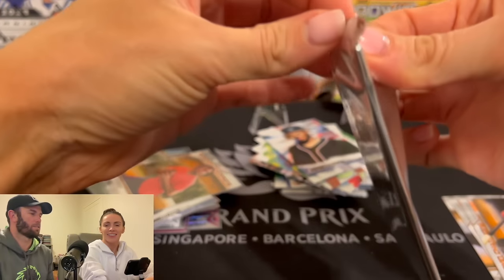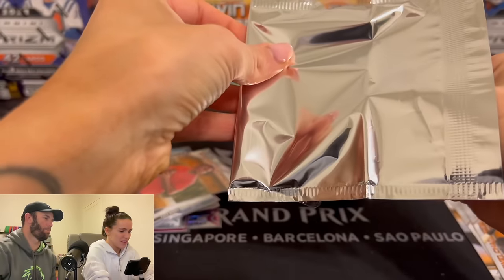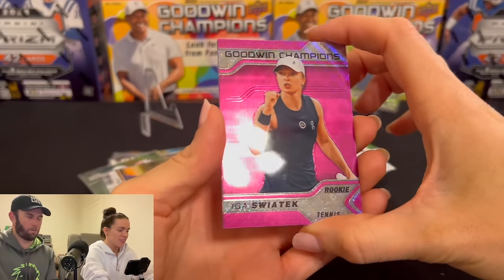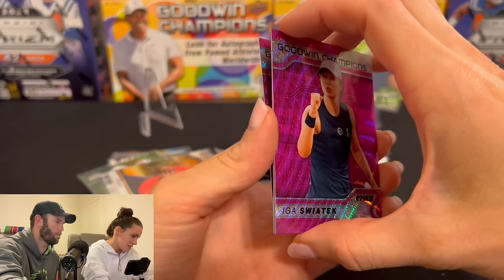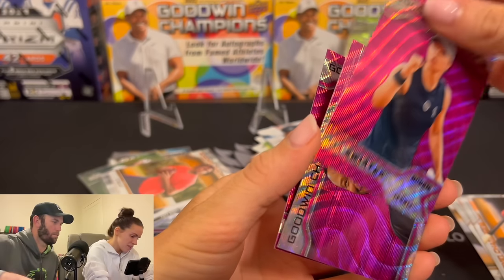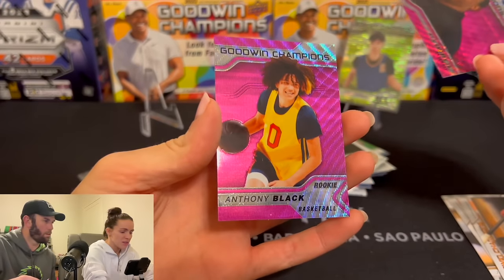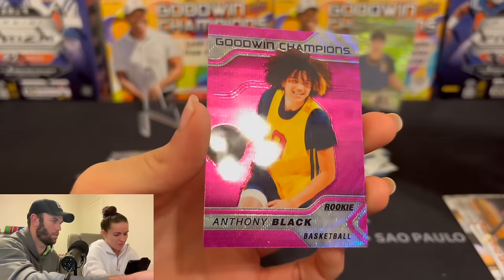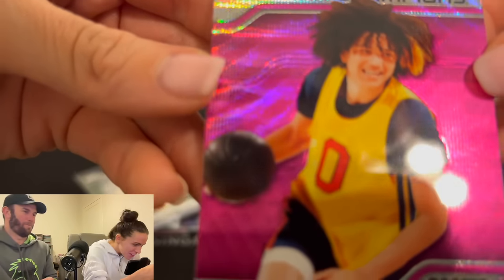All right, here we go — last silver pack. Come on — auto or bust? It's an auto or bust situation here. There you go — let's freaking go! There you go on the paint. You think you have an auto back there? What's going on back here? Some weird stuff. Is that Ken Griffey? Yeah. And the last one — Anthony Black. Oh, his picture is very blurry. All right.